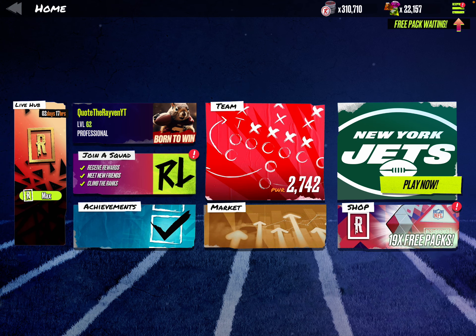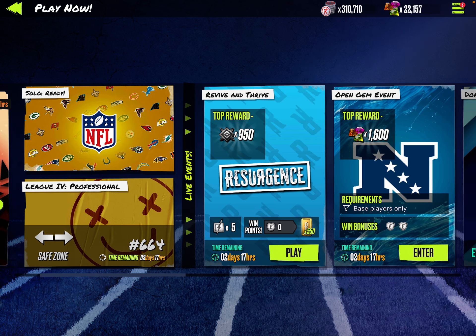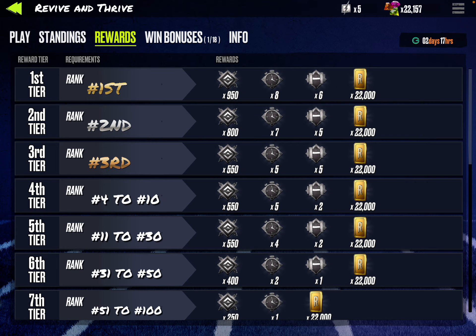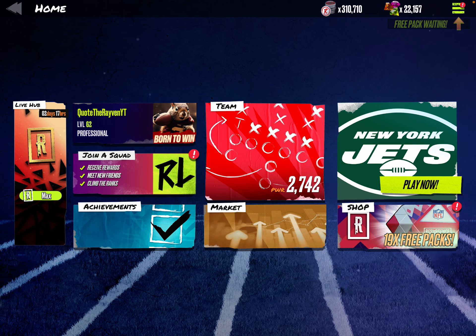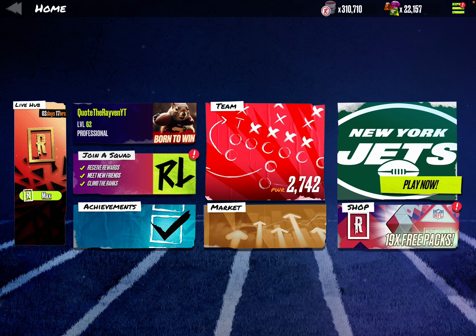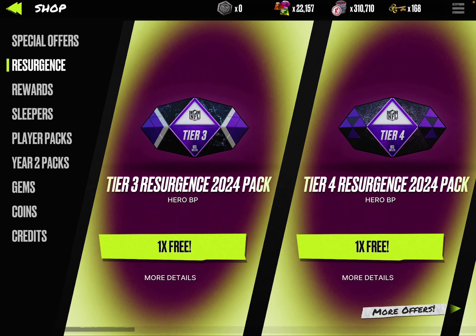Now that the season is over, there's really not much — if we look at the events, there's one resurgence event and I don't really care because all you're getting is some resurgence coins and I already used them all. So what we're going to do is open up these 19 packs. This video will be a pack opening and picking up our CJ Mosley. Let's go open up packs — hopefully the game doesn't crash, but we'll see.